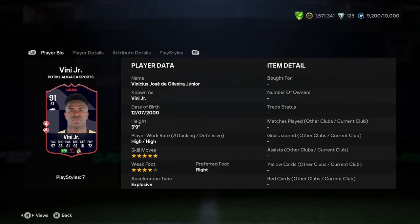Vinicius is 5'9", high/high, 5-star skills, 4-star weak foot, right foot, and explosive body type.